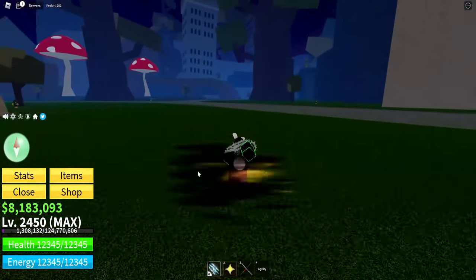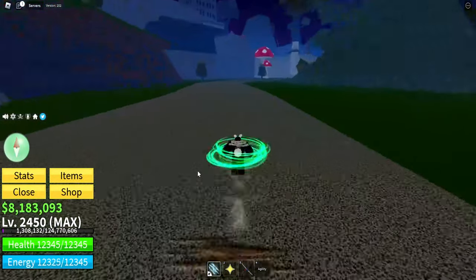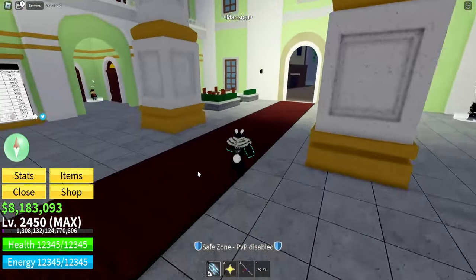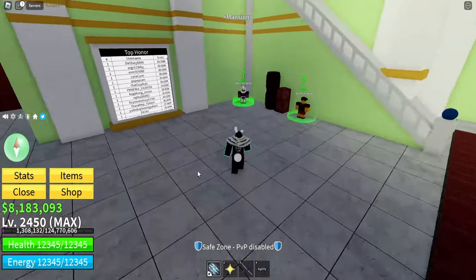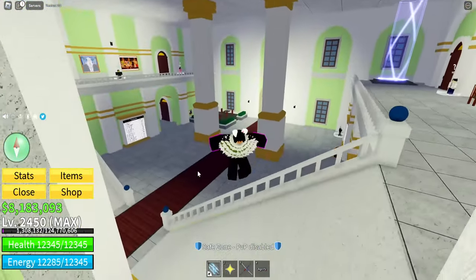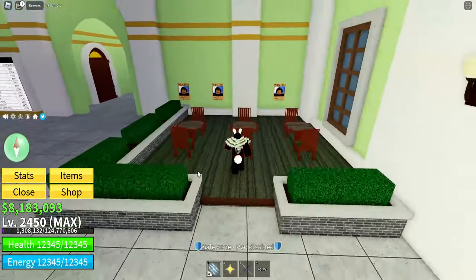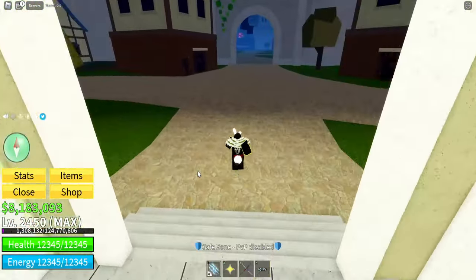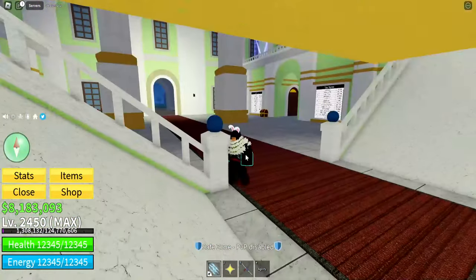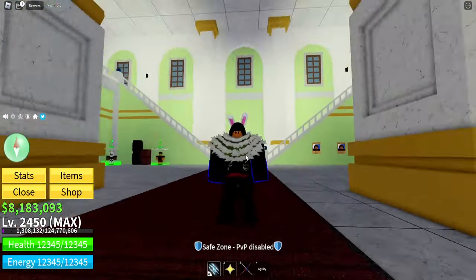Once you've done that, follow me over to the Mansion, which is the main part of the Floating Turtle island. So here we are at the Mansion. This has got all the important stuff on it - the Bloxfruit gacha, the Bloxfruit dealer, and a couple of other notable important things as well. It's everything you'll ever need; it's pretty much the cafe of the third sea. This is where you're going to do most of your business when you're on the Floating Turtle or in the third sea.